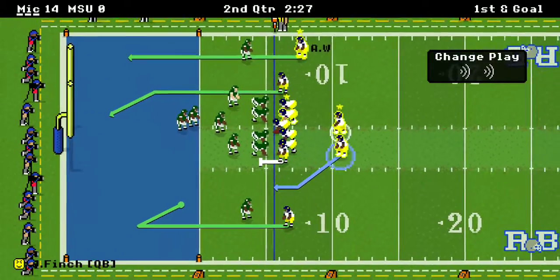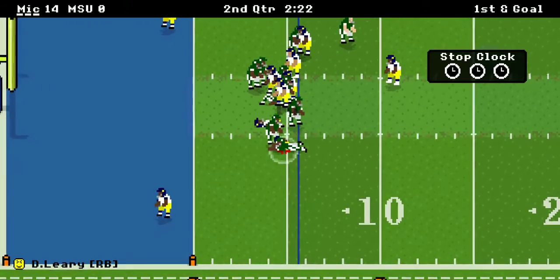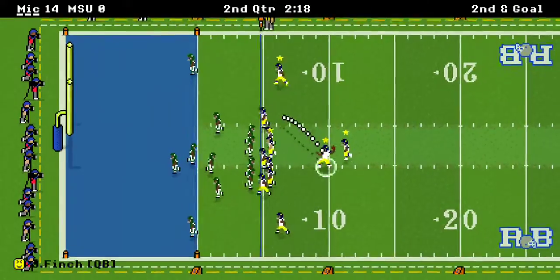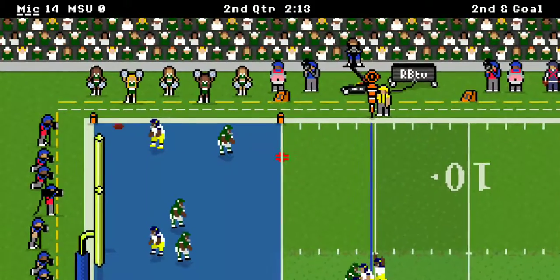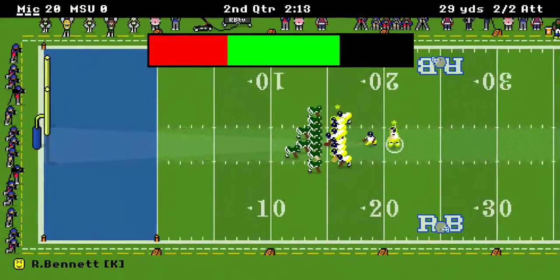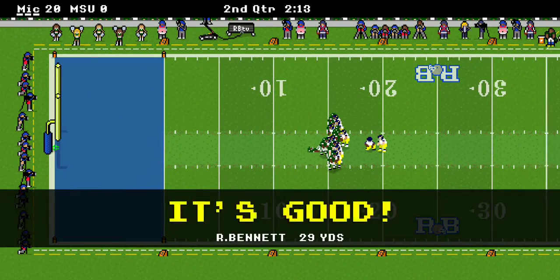And it was double coverage right there, and still didn't matter. Leary with the one-yard run. Second down — a back shoulder throw to Andreas Wilson. And right now things could pretty quickly get ugly and get out of hand. It's already 21-0.